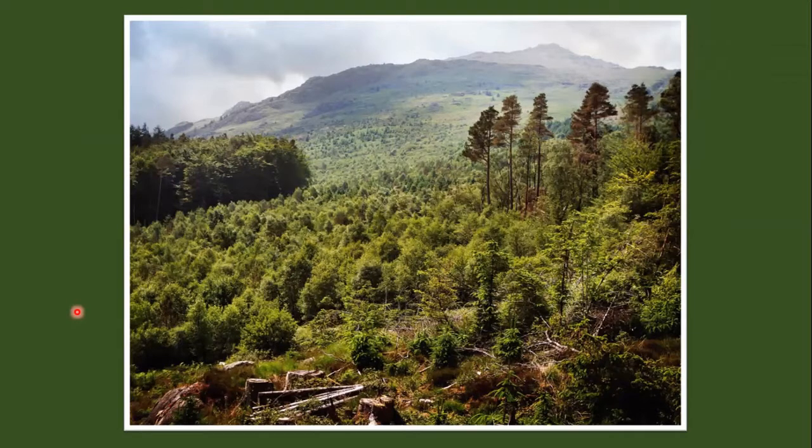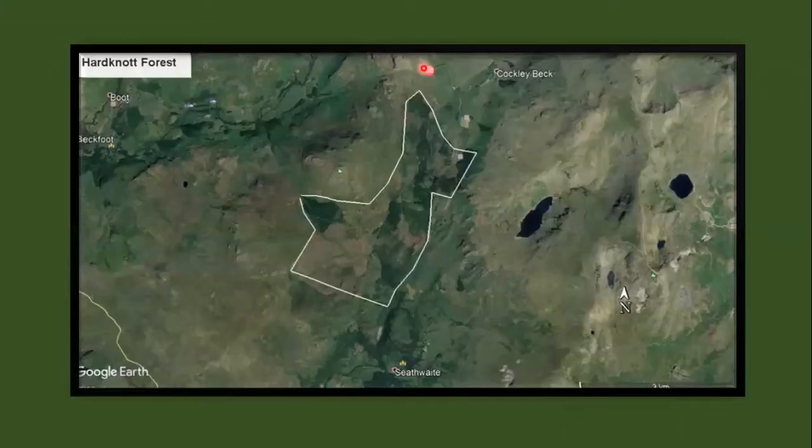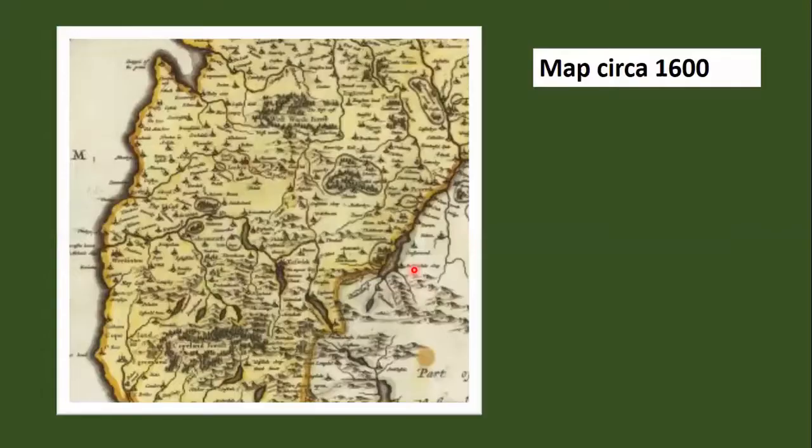We've also started measurement of carbon uptake from native trees, which is surprisingly under-researched. That's where we are — just north of the village of Seathwaite in the Duddon Valley. Zooming in: Seathwaite, Cockley Beck, and up here Hard Knott Pass and Wrynose Pass descend to Cockley Beck. The site is 630 hectares — about a thousand football pitches.